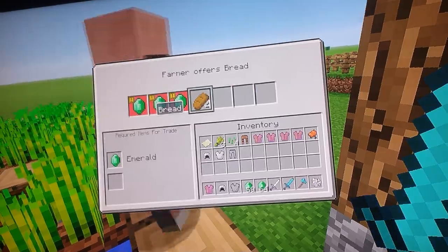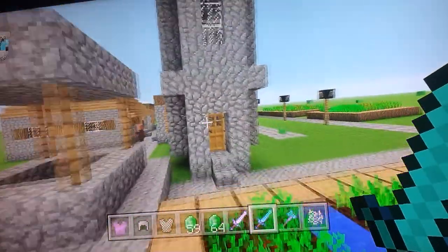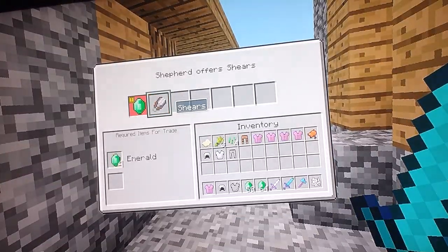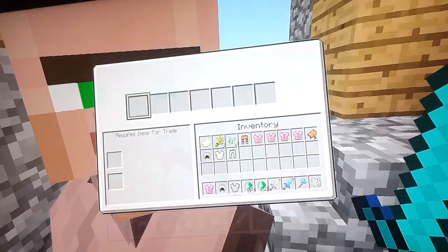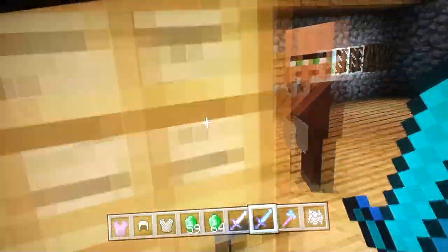There's farmers that sell — I think they were already in the game, yeah they were. But there's new ones — there's one more new one: shepherds! And they sell shears and white wool, and that's quite handy — it's white wool for emeralds.